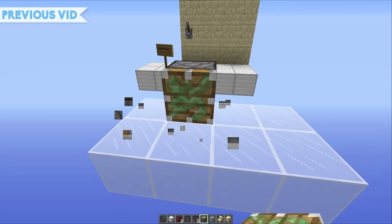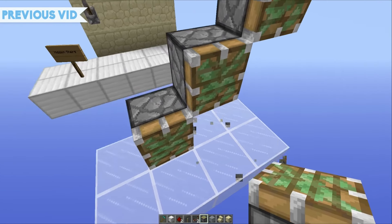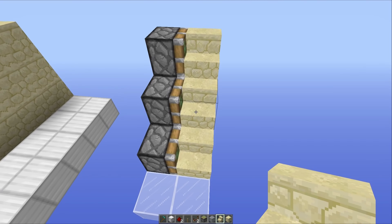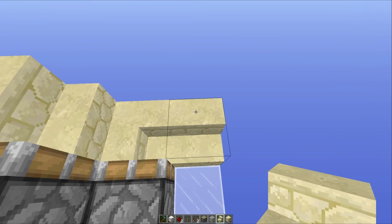What you want to do is place a sticky piston facing across like this, another one up like that and then another one up like this. Grab yourself some stairs and place them on the faces of all of those pistons. Now obviously this is where your wall is going to be going, so just bear that in mind. Now what you want to do is grab your stairs again and place them facing in this direction.